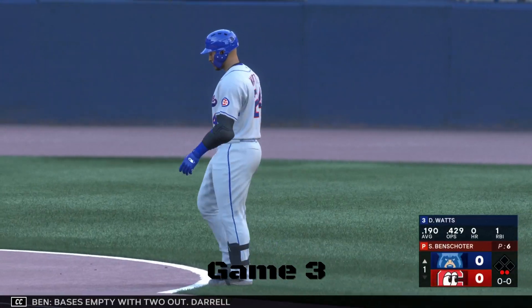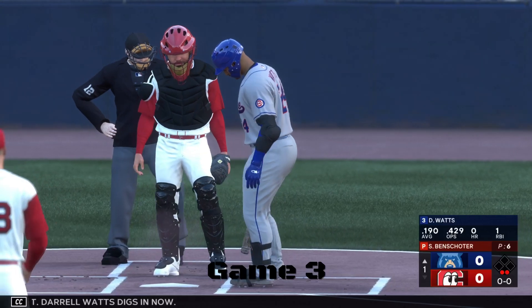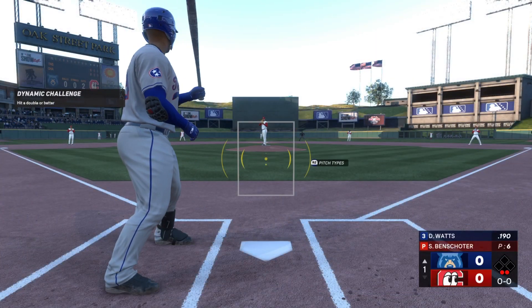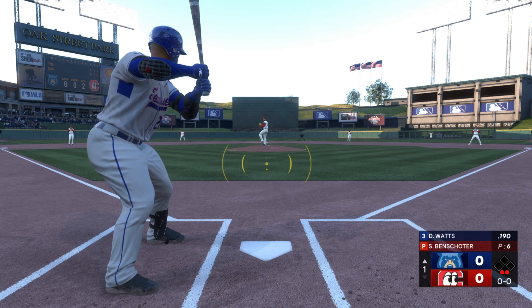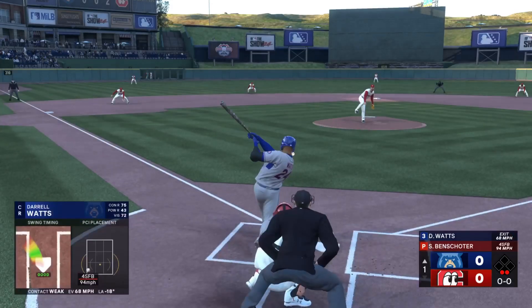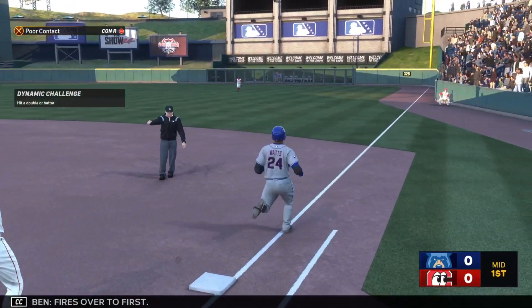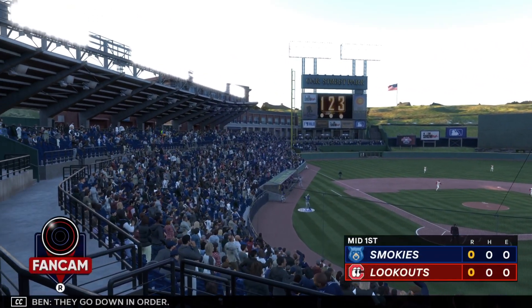Daryl Watts, base is empty with two out. Daryl Watts digs in now. The ball goes out to short, fires over to first — there in plenty of time, ends the inning. They go down in order. Half inning done.